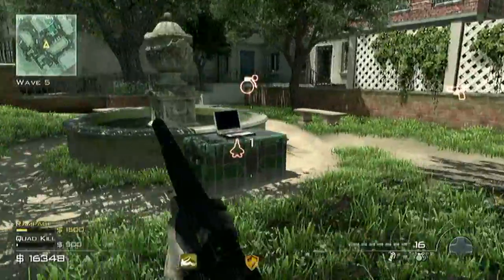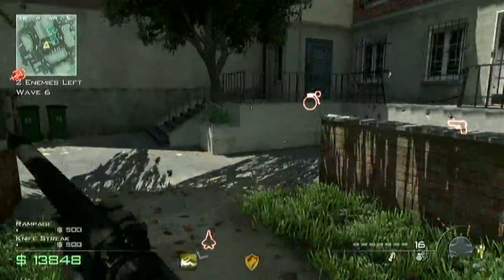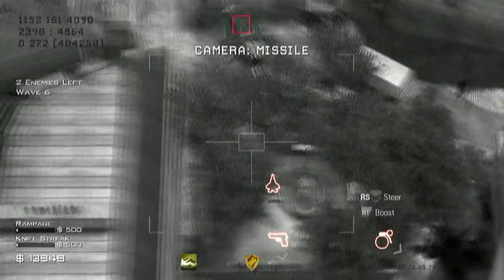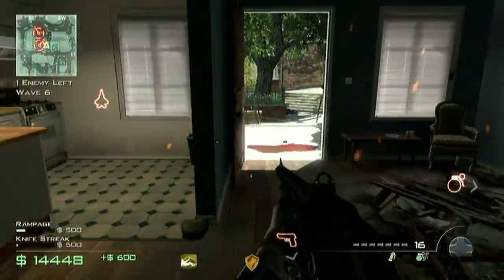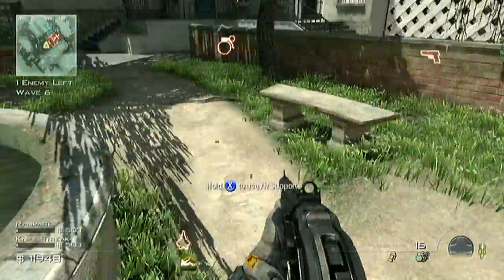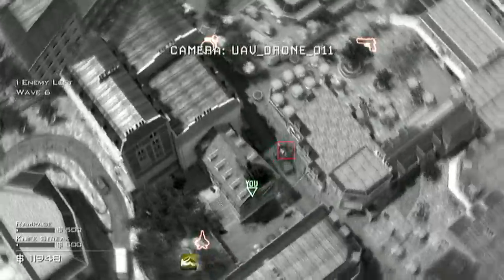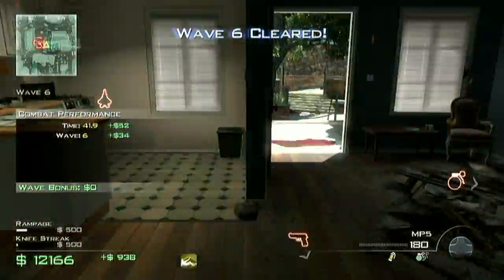Every five waves there'll be either a juggernaut or helicopters, until around wave 20. The first one is helicopters at wave five — take out your predator missile, take out one for 600 points, then run out there again, pick up another predator missile, and take out the second one. Be sure not to miss them or else you waste another 500 points.